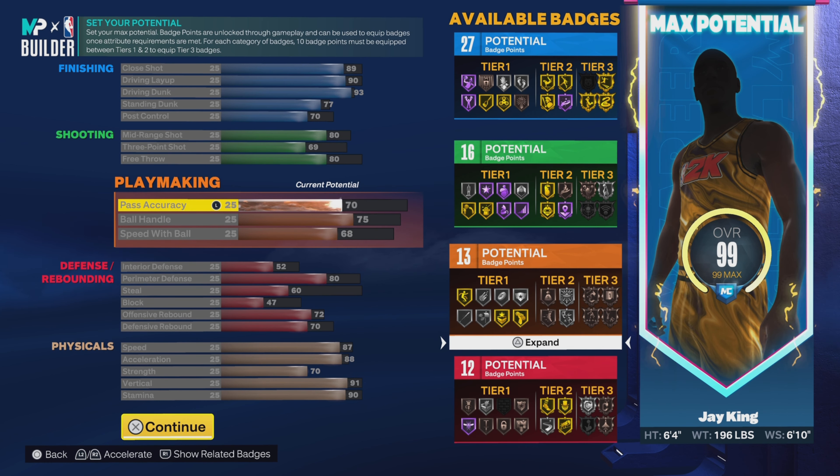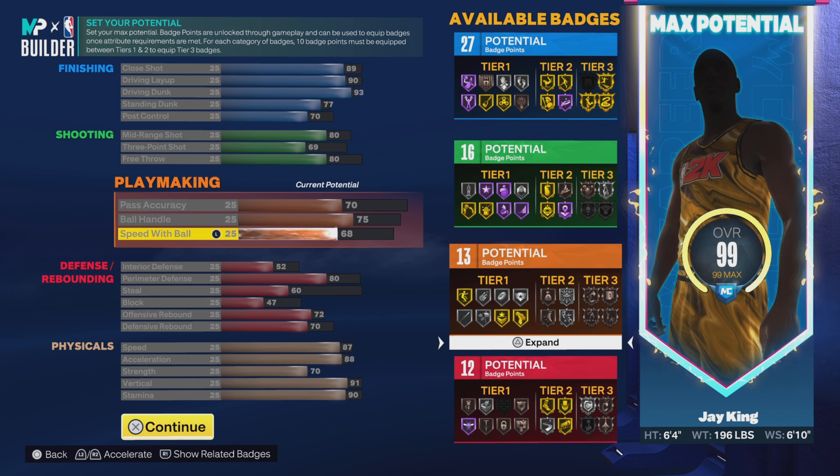Then we're going to go 70 on the pass accuracy, 75 on the ball handle, and 68 on the speed with ball. That gives us 13 playmaking badges.